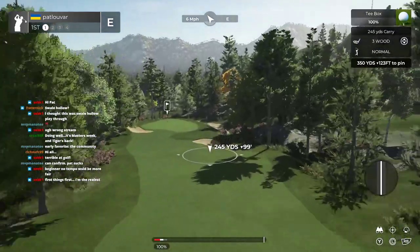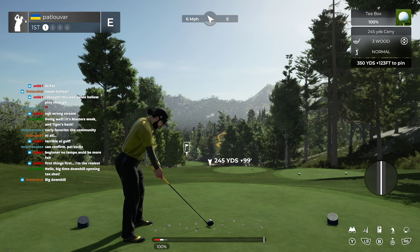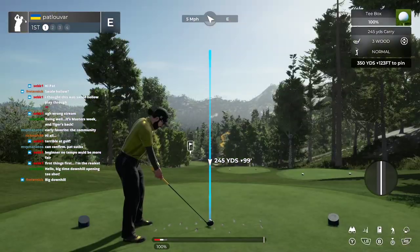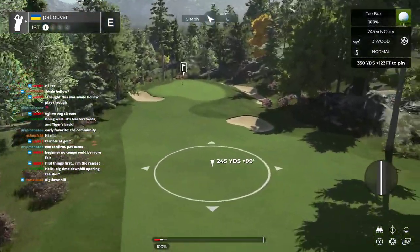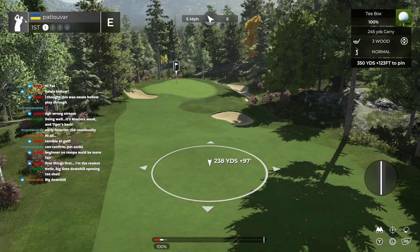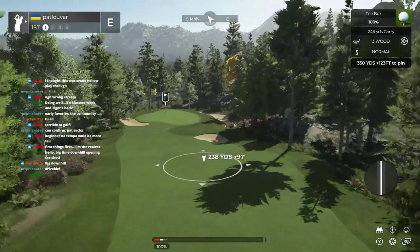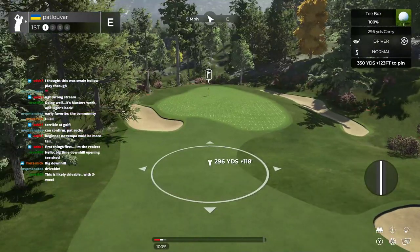Off the bat on the opening hole, I'd like to see more of the hole in front of us. These tee boxes are blocking our view downhill, and we're 100 feet downhill — that might be a bit much for an opening drive. I can barely make out the bunker here, and while we have scout cam, I'd like to see a little more of the opening hole.